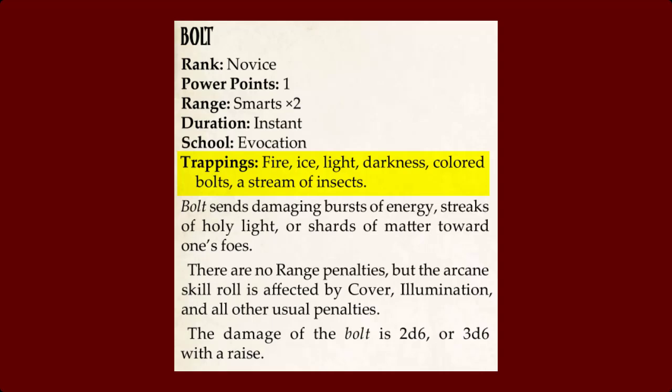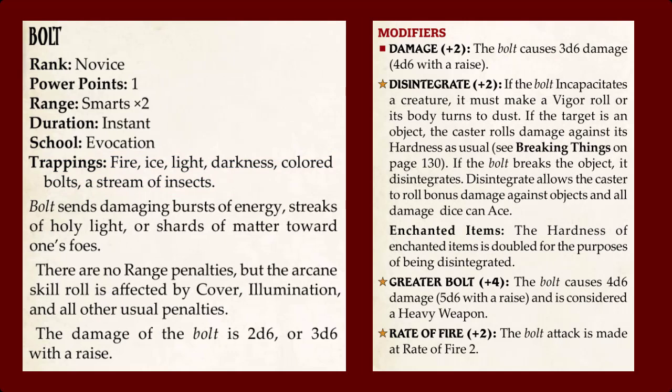From there, the caster can customize the spell by applying modifiers: two more power points to increase the damage, or two additional power points to cast two bolts instead of one, or two more power points to disintegrate the target, and so on.